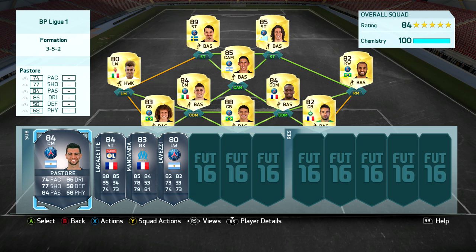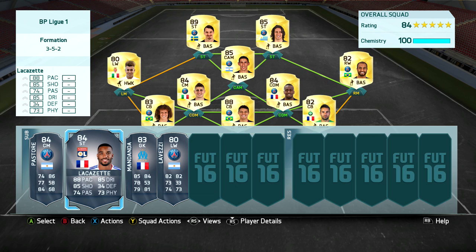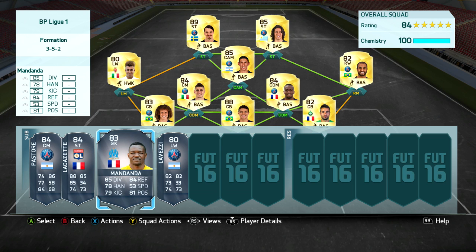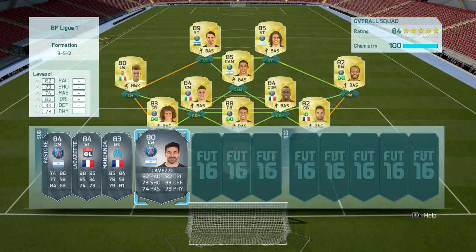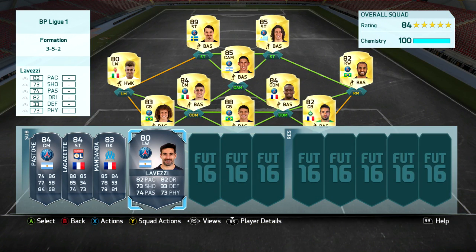A few players that almost made the cut: Pastore is 84 rated, same as Verratti and Matuidi, but in the CDM positions you want someone with better defending — Matuidi being a natural CDM and Verratti having around 70-odd defending suits that role better. Striker-wise, Lacazette just misses out at 84 rated — he'd go straight in if he were 85 because he's quicker, better at finishing, and better dribbling. Goalkeeper-wise, Mandanda at 83 is an opinion choice; I went with Ruffier because I think he's got better all-round stats. In the left mid position, Lovetsy has the same rating as El Shaarawy but has lost a lot of pace this year, so I chose El Shaarawy for a change.